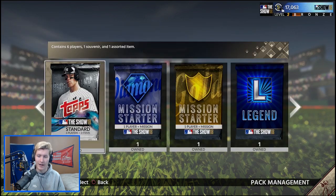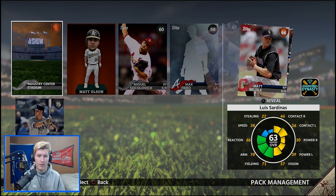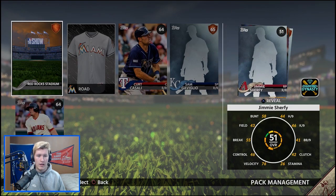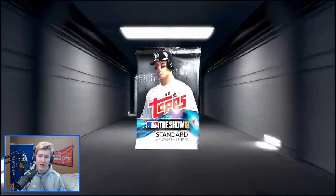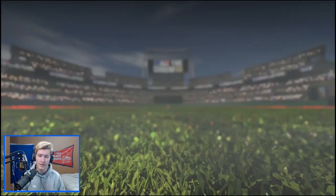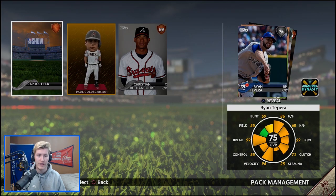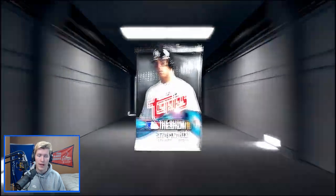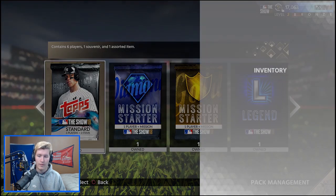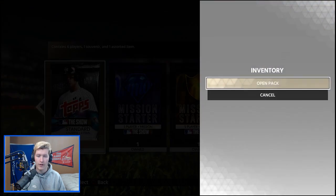14 packs left, hopefully we can pull a diamond player. Javier Baez bobblehead there. Nothing too special in the next couple packs. Matt Holliday bobblehead and a silver — Corey Dickerson. I'll probably have him on the team considering most of my players are bronzes right now. 10 packs left. We got a Cole Hamels autograph. Wish there was some way I could redeem these for actual autographs. Another gold — Paul Goldschmidt bobblehead. And then we have Ryan Tepera. Eight packs left.